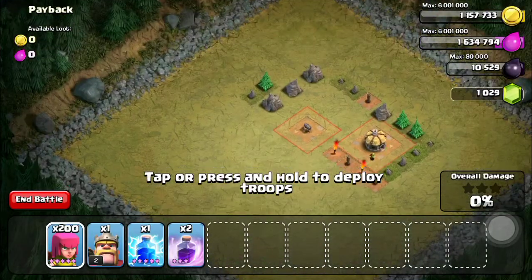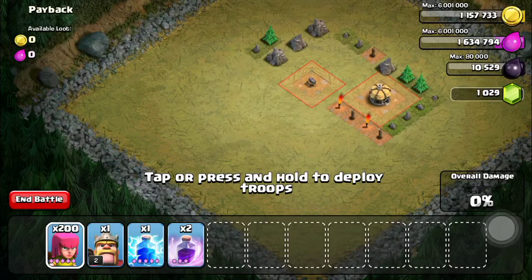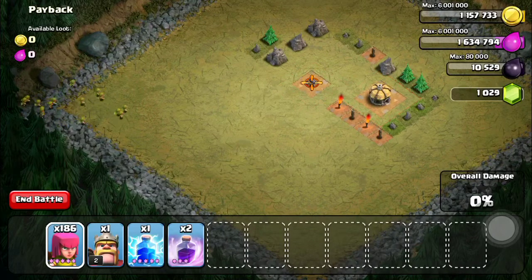So yeah, the trick is to have archers. I use like 200 of them — that's just me, because I need 200 of them, because I am really bad. So you have to start by putting them all in the corner here, like all of them in this corner.